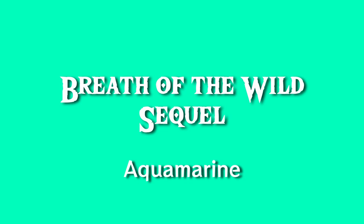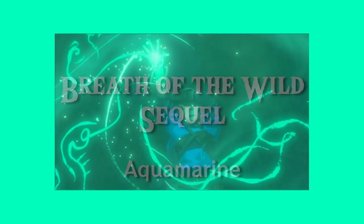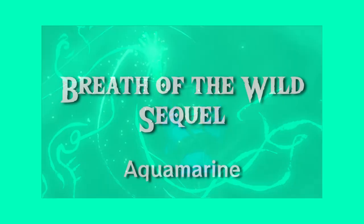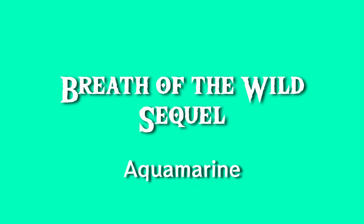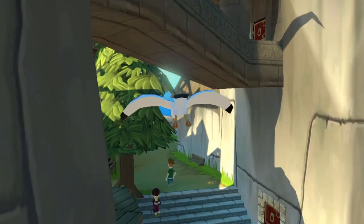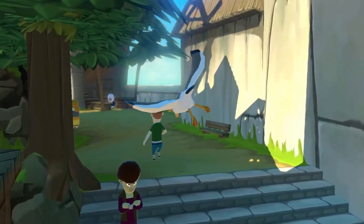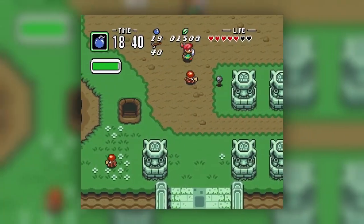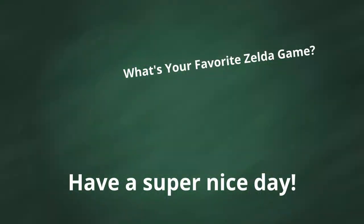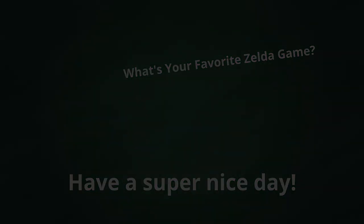Now last, and certainly not least, we have the sequel to Breath of the Wild, which is Aquamarine, aka the color of the voodoo magic hand stuff that's floating around in the trailer. Hopefully I don't look like an idiot for putting this on the list, but we'll just have to wait and see. Remember, if you have a different color selection than me, feel free to share that — it's all right if we have opinions. And hey, maybe you could help us find colors for the spin-off Zelda games. Until I see you next time, have fun storming the castle. I'll see you next time.